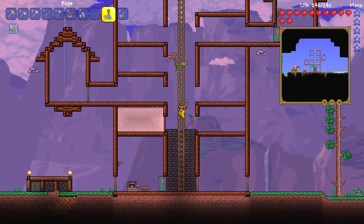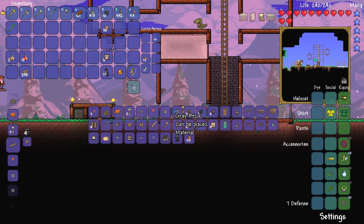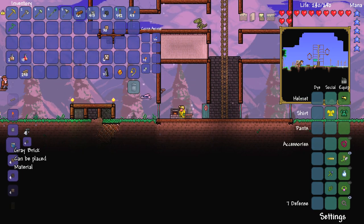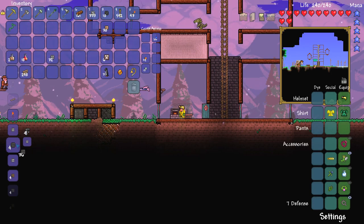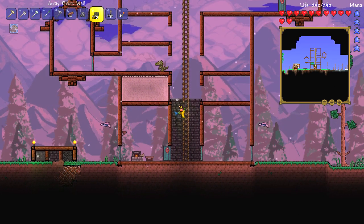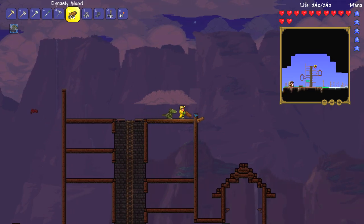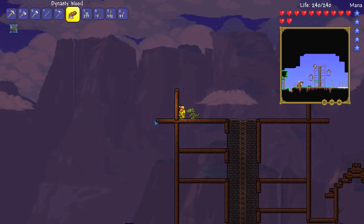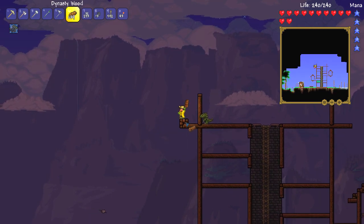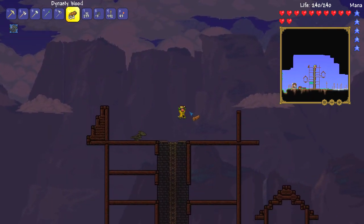Now we need to start working on the main mage room itself — that's going to be pretty interesting. Wait — gray brick, gray brick. Oh, you can make the walls back into bricks. I was like, what the hell is going on, why can't I make two sets of bricks? I thought I hacked the game or something. How does a mage tower look? That is the question. Mage towers tend to be pretty tall, let's be honest. Who the hell just broke some grass? That was pretty funny actually.